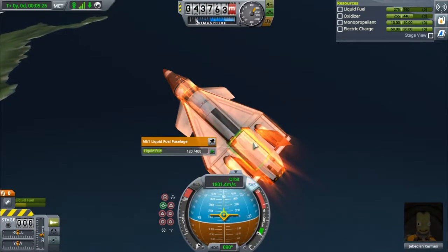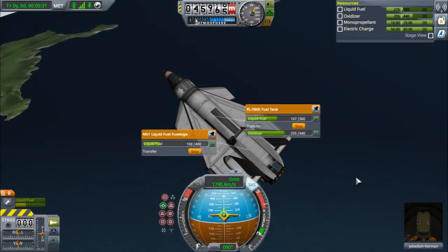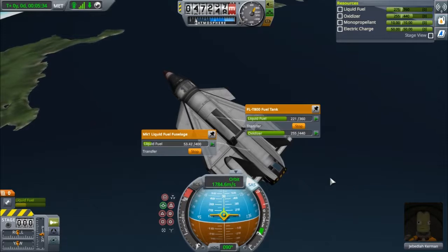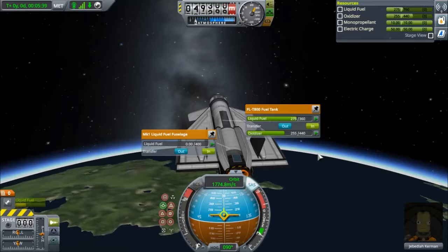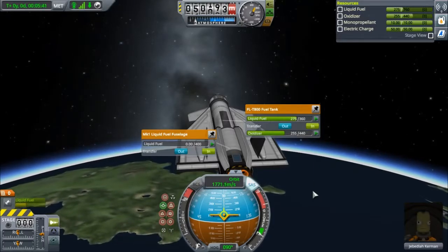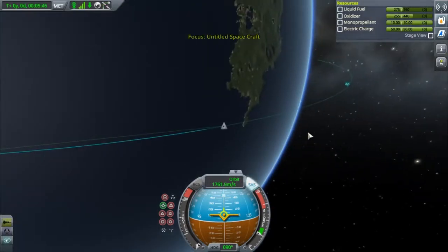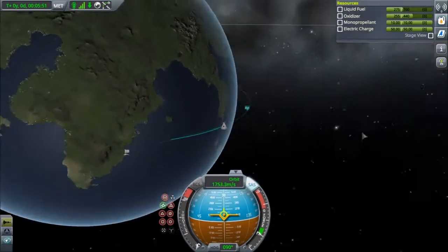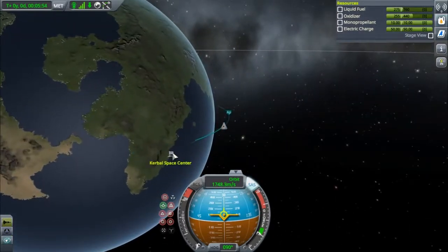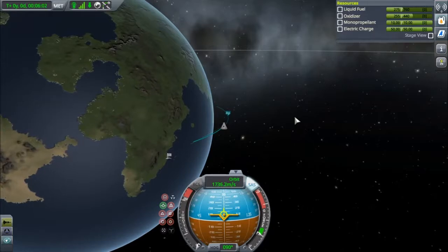Once you see that, go ahead and mark prograde on your SAS. We can check our fuel — alt right-click both tanks and hit out on the liquid fuel tank. As you can see, we have a little bit of extra fuel left over — that will help if we want to do some atmospheric traveling once we come back into the atmosphere later. It's a bit wasteful for what we're doing, but we can keep it on board just in case we undershoot or overshoot. If we overshoot, we can turn around and fly back; if we undershoot, we can fly forward toward the landing pad.